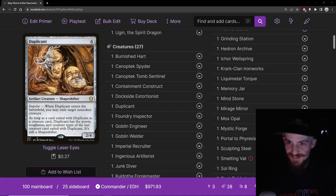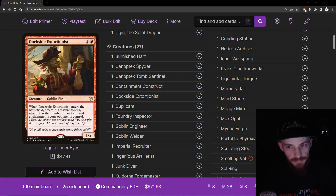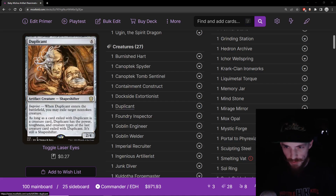Duplicant — six mana artifact creature shapeshifter, 2/4. When it enters the battlefield, exile target non-token creature. As long as the card exiled with Duplicant is a creature card, this gets its power and toughness. This is just exile removal for creatures. Exile is stellar. It's an artifact creature we can bring back from the graveyard — just removal that works with our game plan. A bit heavy on mana, but we'll try to cheat this into play sometimes. Just a really reliable good card.